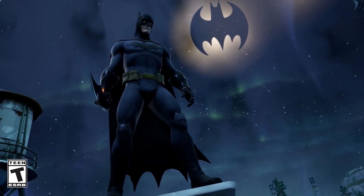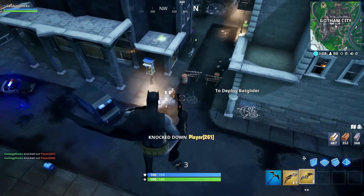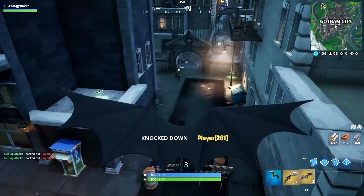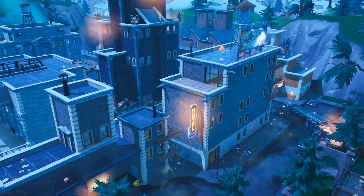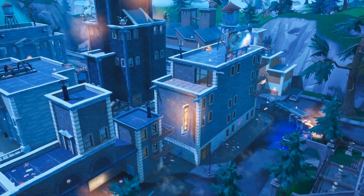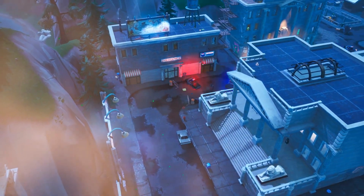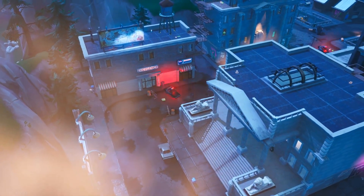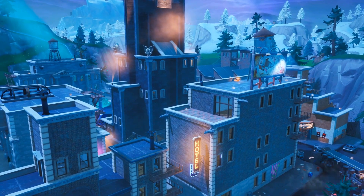September the 21st, 2019 — Fortnite ended up collaborating with Batman. It was huge, and Tilted Towers ended up becoming Gotham City. This set was awesome: a dark, eerie feel and bats flying around everywhere. Tilted Towers had never looked so cool and badass. But again, this version of Tilted Towers unfortunately didn't last long whatsoever.